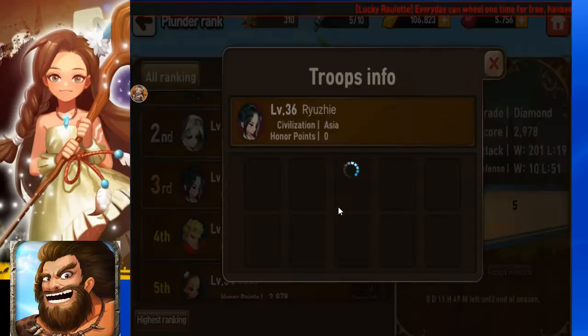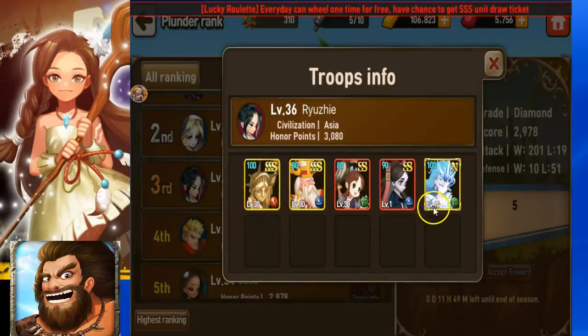You'll take a look at level 3 here — he's paid something, getting a guy to level 14, and then two SSS characters at level 30.